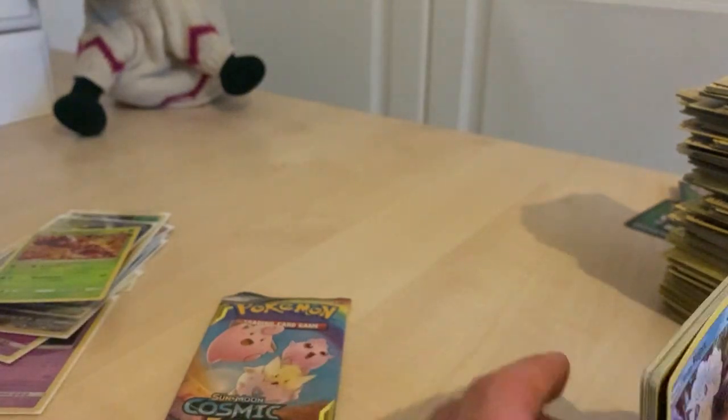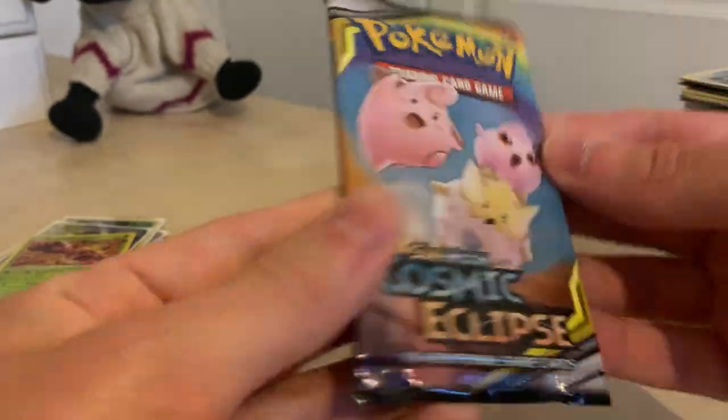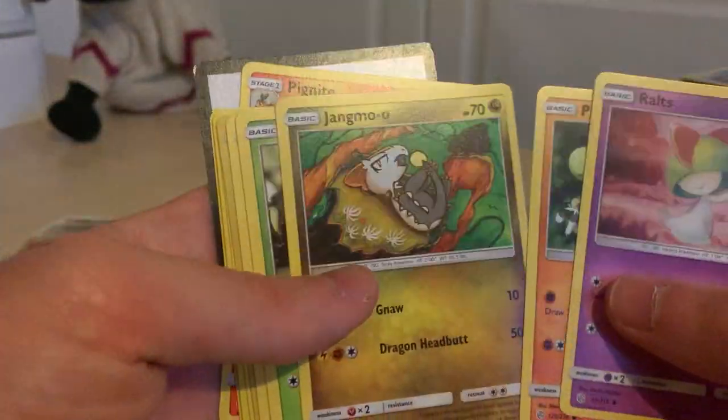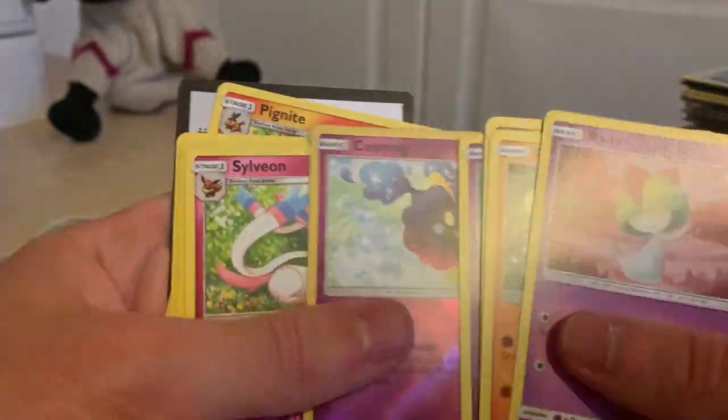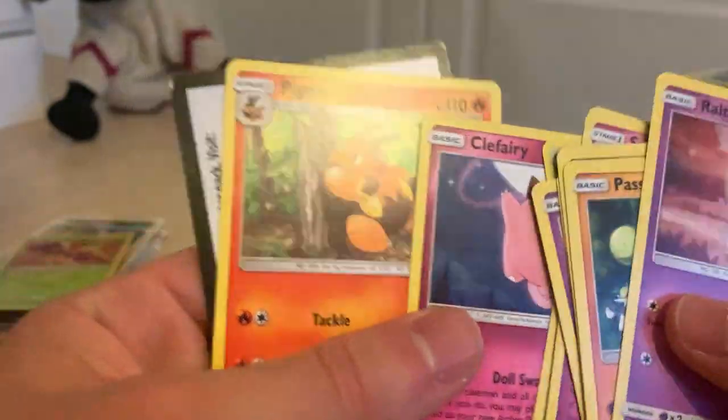Okay guys, we're finally down to the last pack of opening up 36 booster packs of Cosmic Eclipse. Here is the last one — it's very heavy for some reason, got a bit of a weird crease. That might be the reason why it's so heavy. It's a dead pack — nothing decent in this one. Oh well — still had a very good time. So let's finish this off. Jangmo-o, Rowlet, Cosmog, Sylveon, Clefairy, Highmountain, and the code.